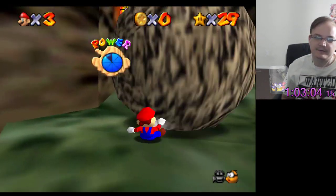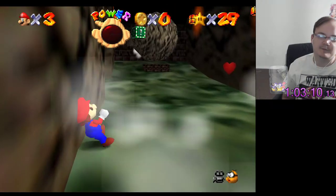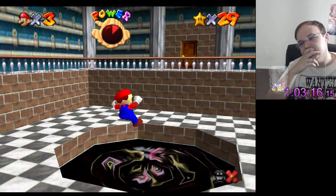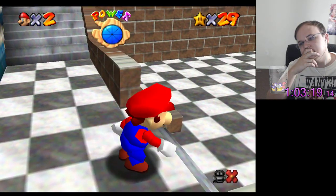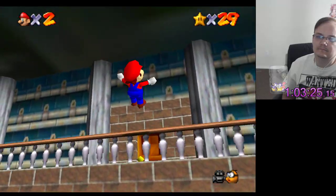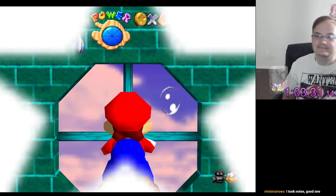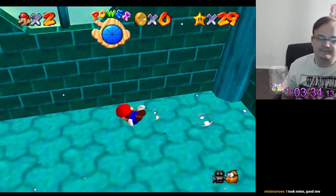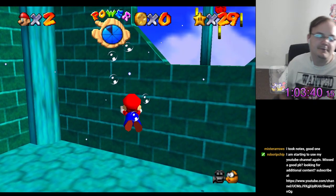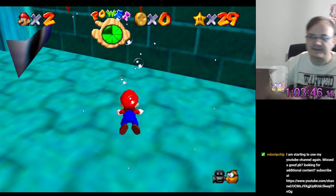Alright guys, in this video I'm gonna show you how to do Watch for Rolling Rocks in zero life points. Jesus Christ. That's not what I meant to do there. I'm actually gonna die here real quick so I can get to Jolly Roger Bay. It's probably not faster to do this — actually it's definitely not. Because I can actually go in here — the aquarium leads to Jolly Roger Bay, which is really nice.